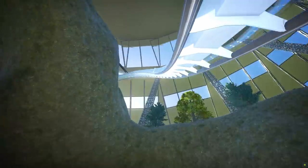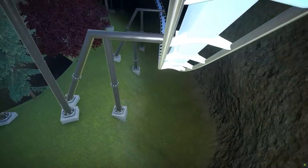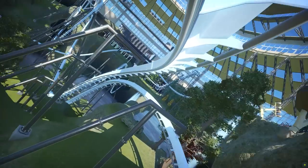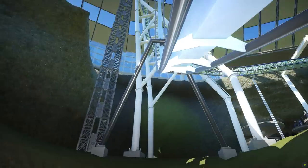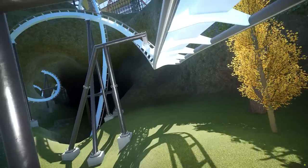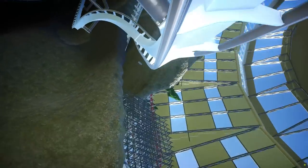I might want to straighten that out a bit. Dipping down — I tried to add a bit more airtime in there. We fly through that loop and that zero-G roll. I'm going to slow down a bit for the corkscrews. There's a lot of inversion on this coaster, so do not eat before you ride it, please — we beg of you.